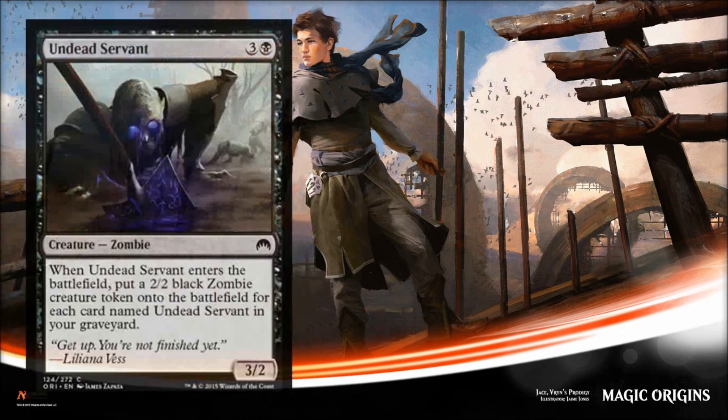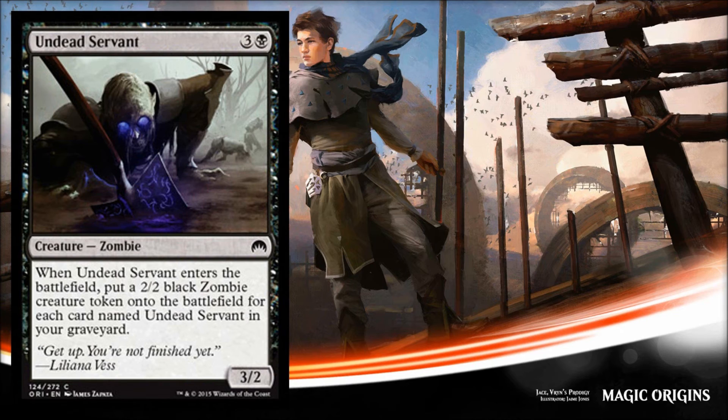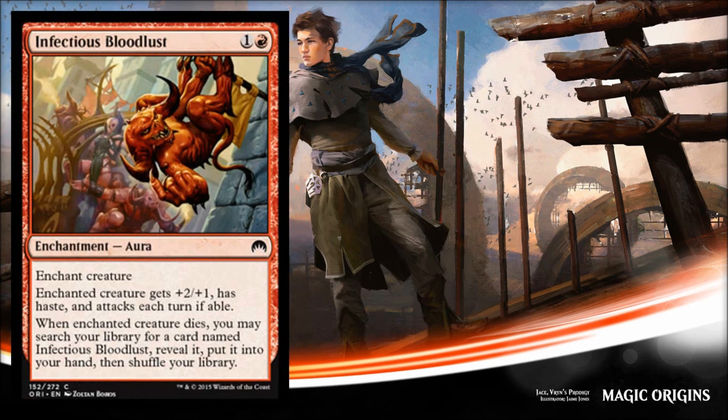Next is Undead Servant — a slightly bigger body at four mana, a 3/2 zombie that makes zombies, which may be better than some of the other cards given the zombies-matter theme. When it comes into play it checks your graveyard for other copies of Undead Servant, and for each one you get a 2/2 black zombie token. It's the type of card your opponent will feel awkward blocking since trading puts more copies in your graveyard. Not bad, but you probably want at least three or four copies before seriously running it in limited.